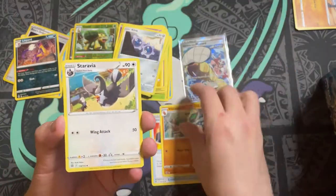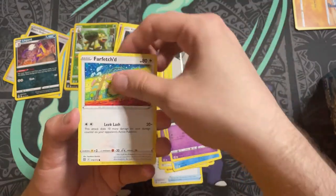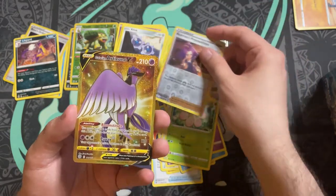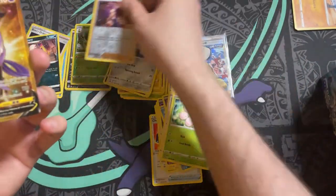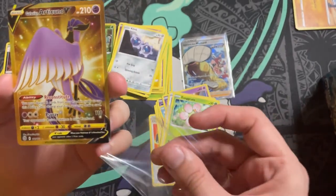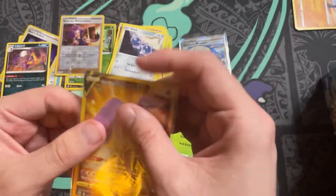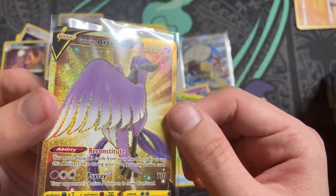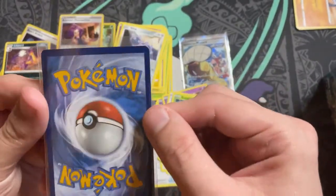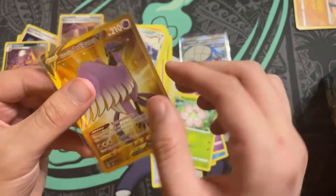We have a Choice Belt, Vibrava, Astravia, Duskull, Farfetch'd, Exeggcute — and then wow, there we go! Galarian Articuno V! Very nicely centered there. I've seen some issues with some of these cards with centering and blotched ink at the top, but this is a very nice card — beautifully centered, I have to say.